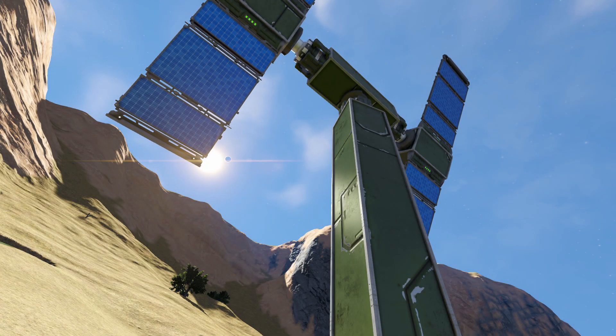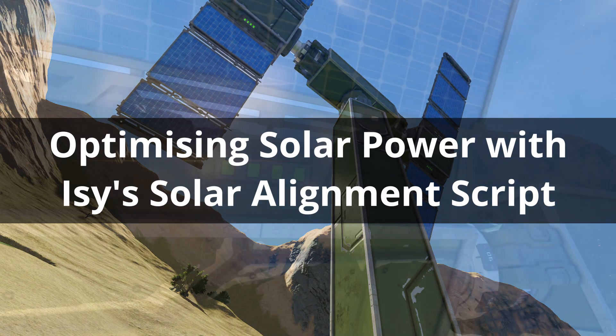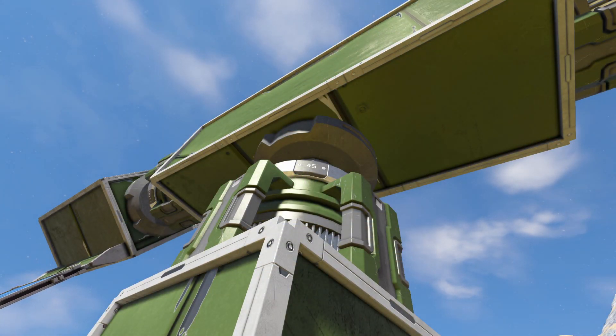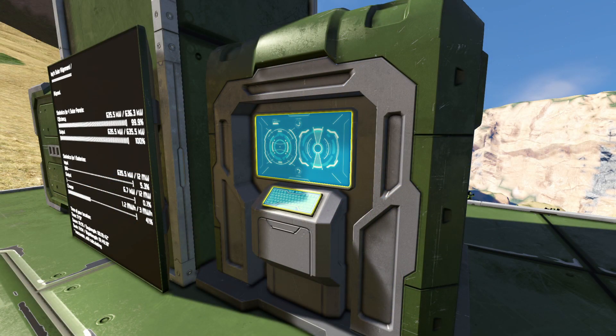Hello YouTube, I'm Tom and today we're going to look at optimizing your solar panel input and more specifically, Izzy's solar alignment script. This script will automatically adjust the angle of your solar panels to get the optimum input from the sun, and it will then track the path of the sun as it moves through the sky.